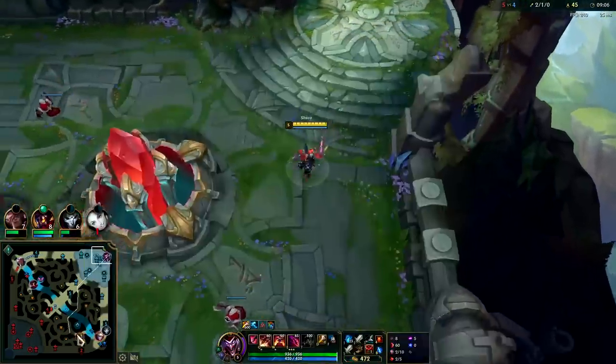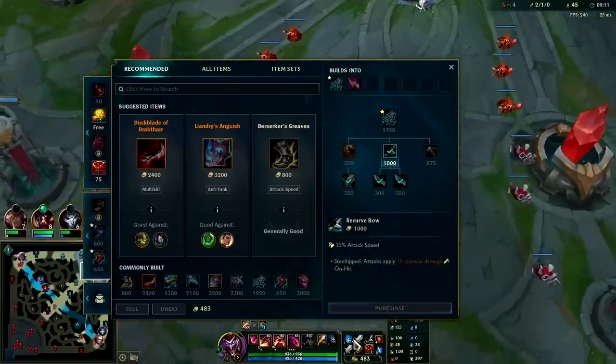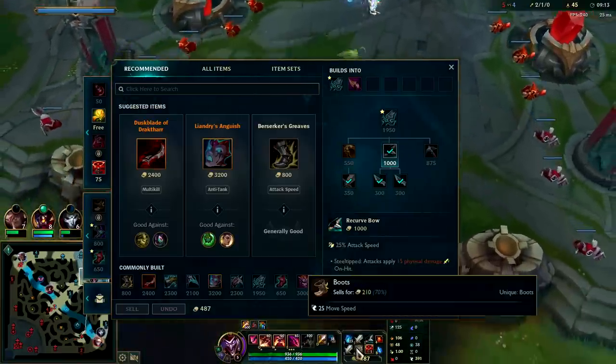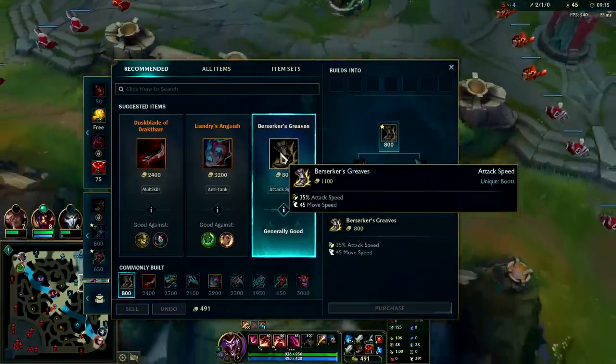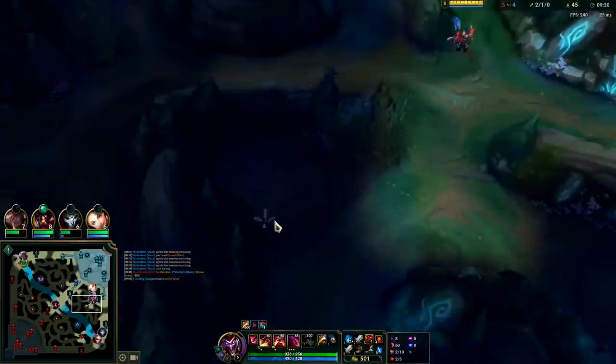They only let you sell a control ward for 40% of its original gold value — that's pretty bad. They let you sell most items for 70% of the original. Things they don't want you to sell, you probably shouldn't sell.